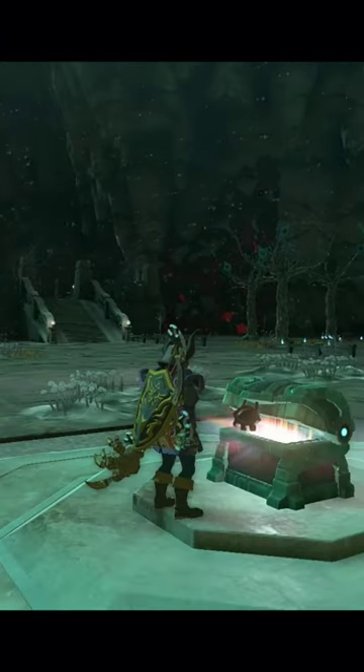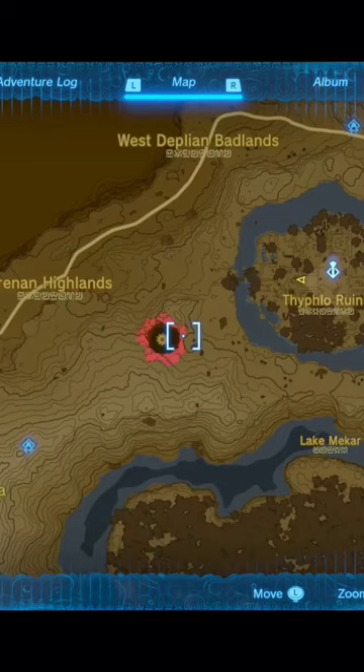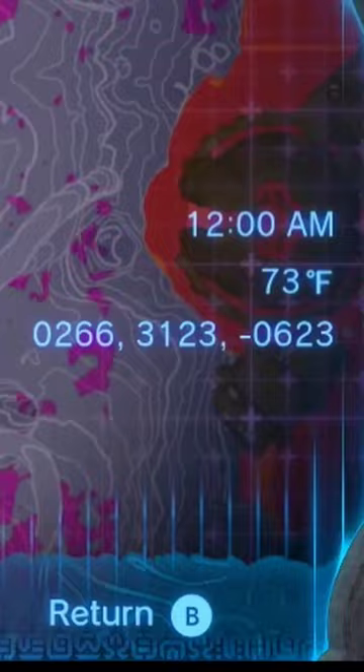This is how to get the Cap of Twilight in Tears of the Kingdom. This sexy-ass cap can be found by heading into the Drennan Highlands Chasm, which is located near the Typhlo Ruins. From here, we will be heading into the Glioc Den. I will go ahead and leave the coordinates here to help you on your journey.